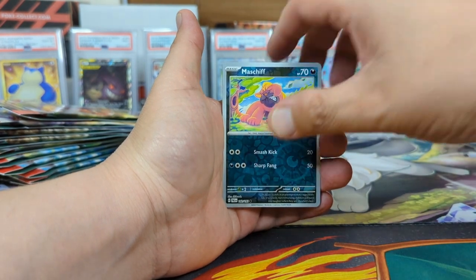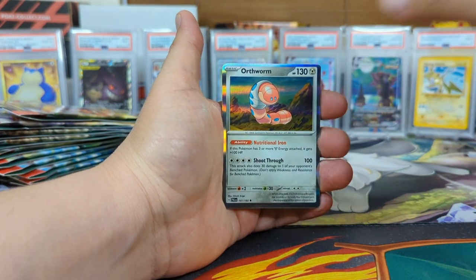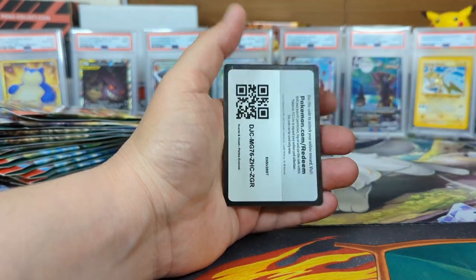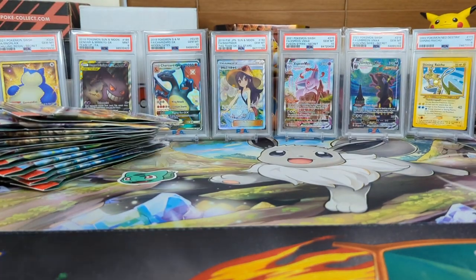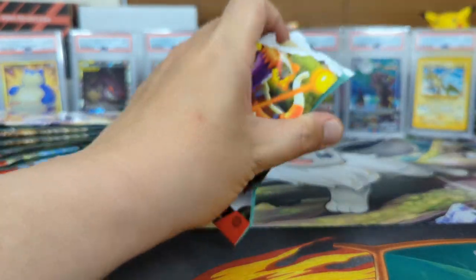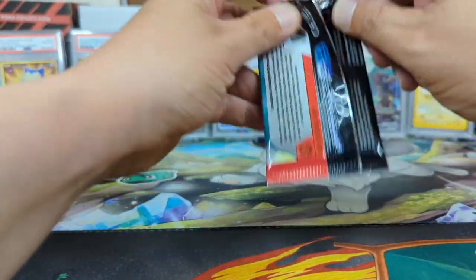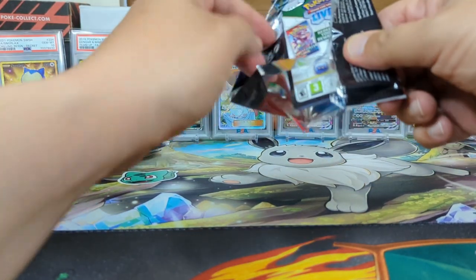We got a Mabosstiff — we got a Mabosstiff again, what the hell? And we got an Earthworm holographic. If you guys ever open those Zoroark boxes, how was your luck on that one too? I've heard good things about that. I've heard really good things on those dark star boxes.